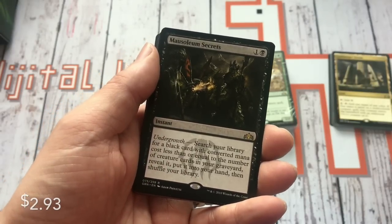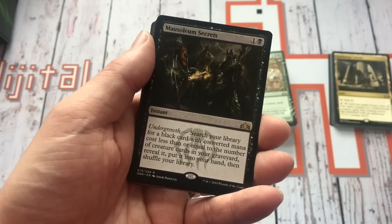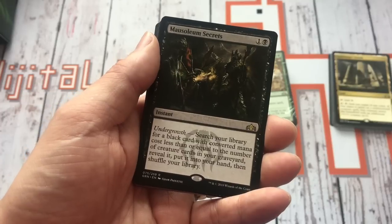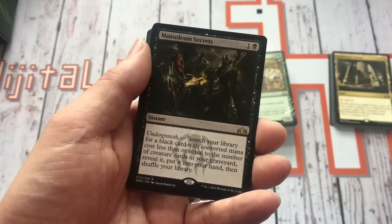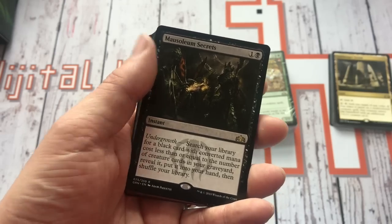Mausoleum Secrets is an undergrowth card — Golgari. Search your library for a black card with CMC less than or equal to the number of creature cards in your graveyard, reveal it, put it into your hand — and that's for just 2 mana!